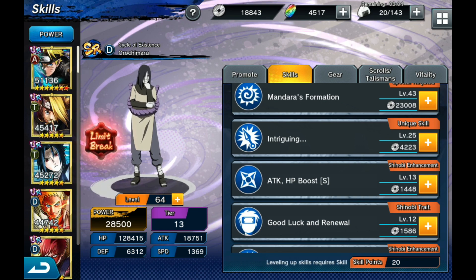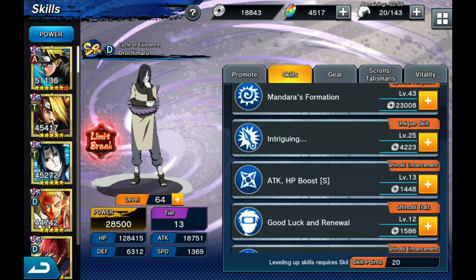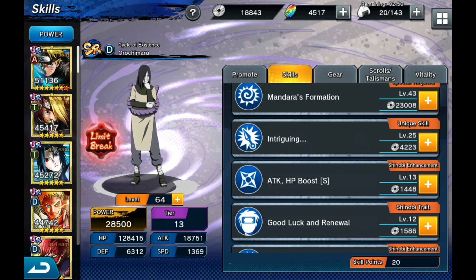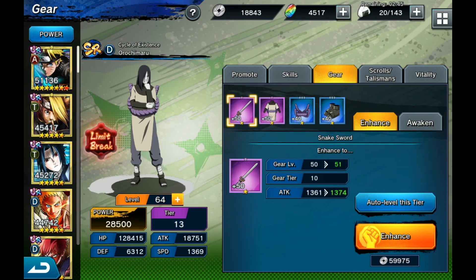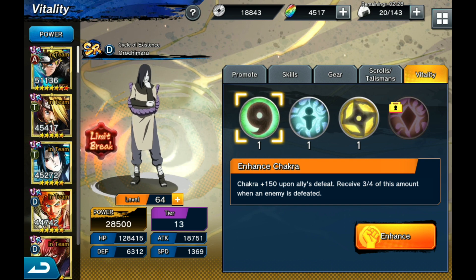If you have him on your roster and you see him on the tier list, he's one of the top S characters for Arena. He's fantastic. You don't even need the Sannin to use him - where Jiraiya and Tsunade are almost linked by the hip in this game because of the chakra he gives, Orochimaru doesn't even need it. He's perfectly functional and does extremely well on his own. As you can see, gear-wise I'm at 50, 50, 40, 40 as an F2P layout. Scrolls and Talismans, I'm at 25, 25 vitality - one across the board. My power is at 28,500 in tier 13.